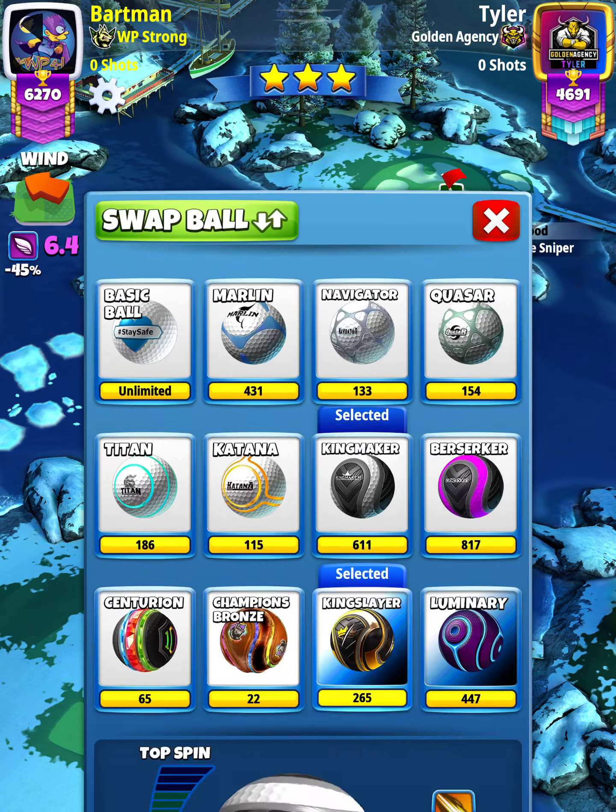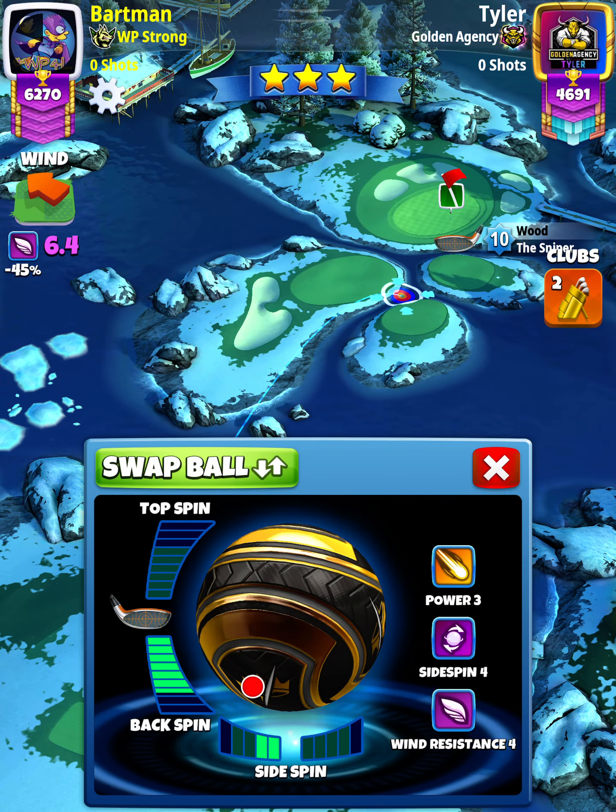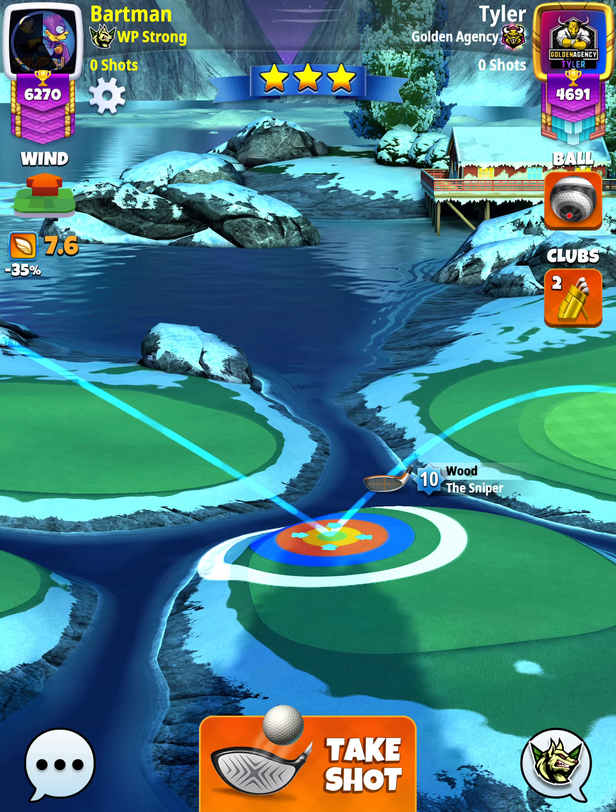...Sniper Level 9 and above. We're going to start off with our first spin: max backspin to left spin. Then we want to use either a Kingmaker or King Slayer depending on wind — we want wind to be somewhere between 6.5 and 8.0 miles per hour. We want to position ourselves so that the tip of the ball guide is just to the hole.